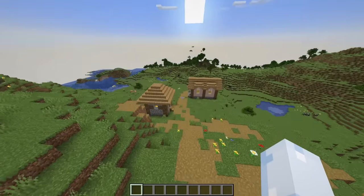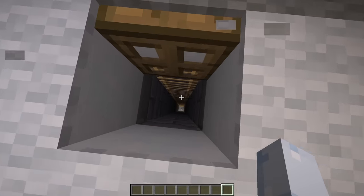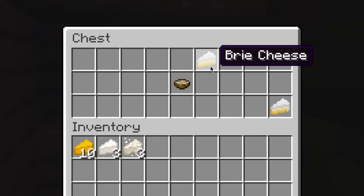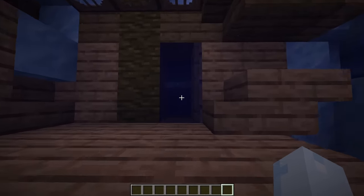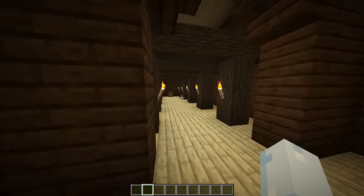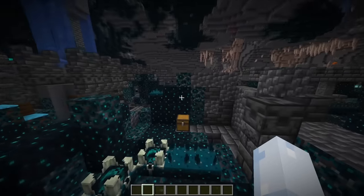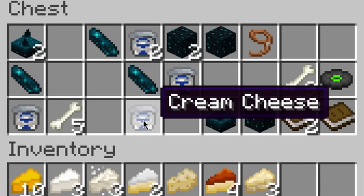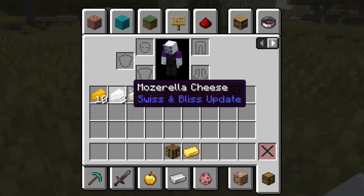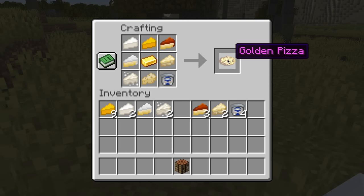The Plains village has mozzarella cheese. The igloo includes feta cheese. Shipwrecks include brie cheese. The Pillager Outpost includes Swiss cheese. The Woodland Mansion includes Gouda cheese. In the stronghold you can find Parmesan cheese. And the ancient city gives cream cheese — I find a lot of it in the chests. Now we have all eight cheeses. If we put all of them in a crafting table surrounding a gold ingot, we get the golden pizza.